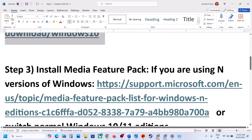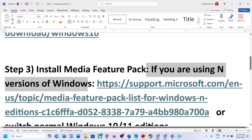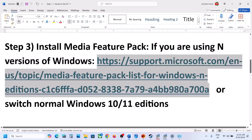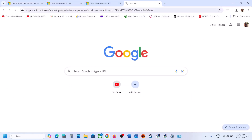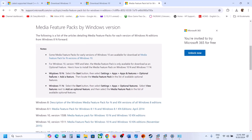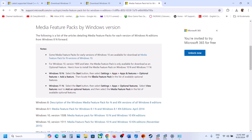The next step is to install the Media Feature Pack — this is for N versions of Windows only. If you are using an N edition of Windows, go to the link provided in the description. On the Microsoft website you can see the instructions. For Windows 10 N edition, go to Settings > Apps > Optional Features, type in Media Feature Pack, put a check on it, and install it.